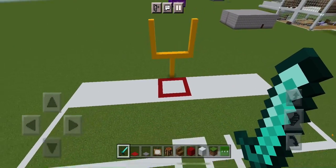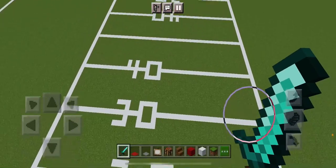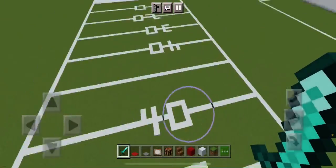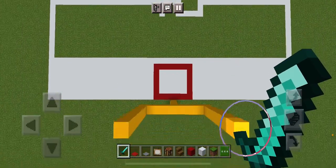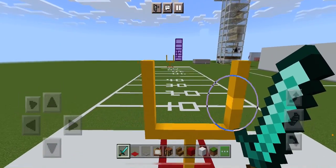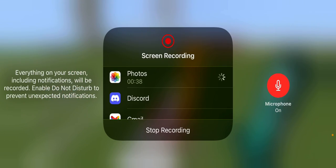You can see the end zone right there, and then the yard lines: 10, 20, 30, 40, mid, 40, 30, 20, 10. This is a pretty big football field. I'll see you next time, have a good one.